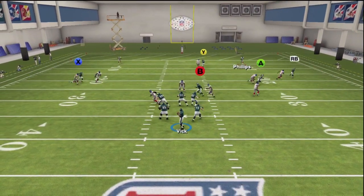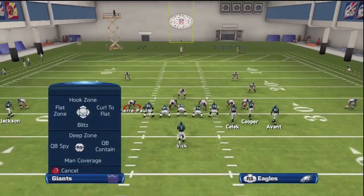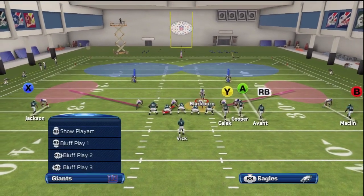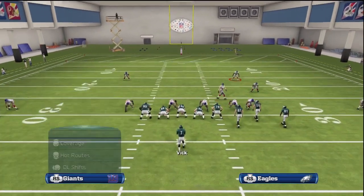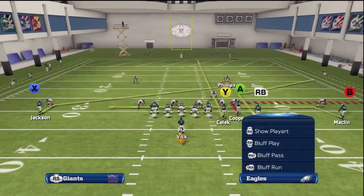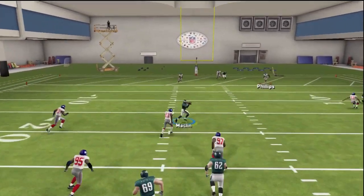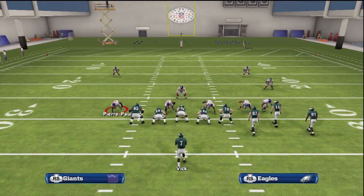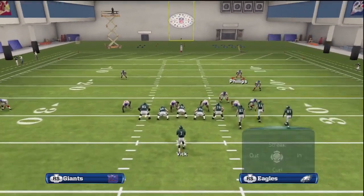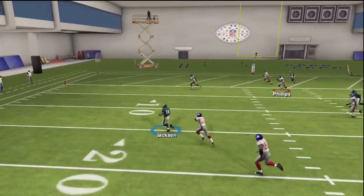All you have to do is playmaker the receiver up and he instantly cuts upfield — look at the separation he gets. The playmaker function triggers the wide receiver closest to the quarterback. To playmaker, you need to hold the left trigger and choose the direction you want your receiver to go with the right thumb stick. For this play we hit up on the right thumb stick because we want our receiver going upfield. When you playmaker a receiver upfield he acts as a streak, so you can apply the appropriate precision pass to make a completion. In this case we have the positioning for a left bullet pass, so that's what we do.